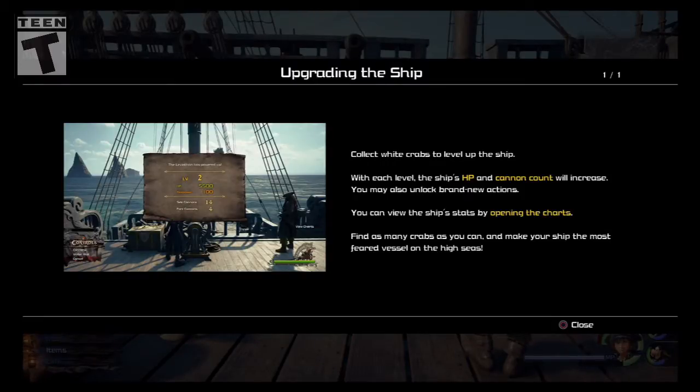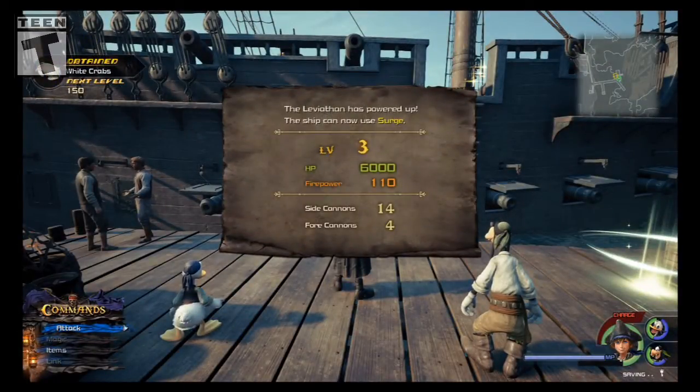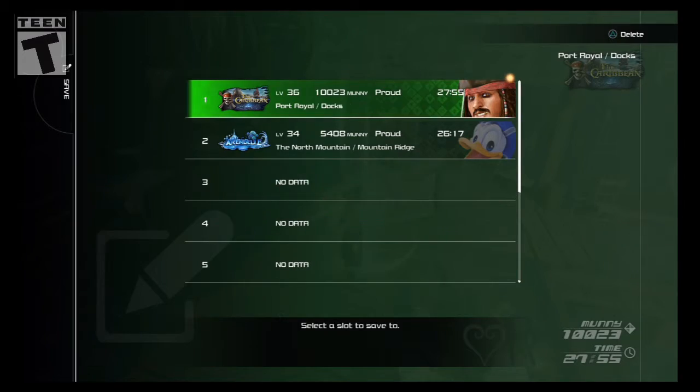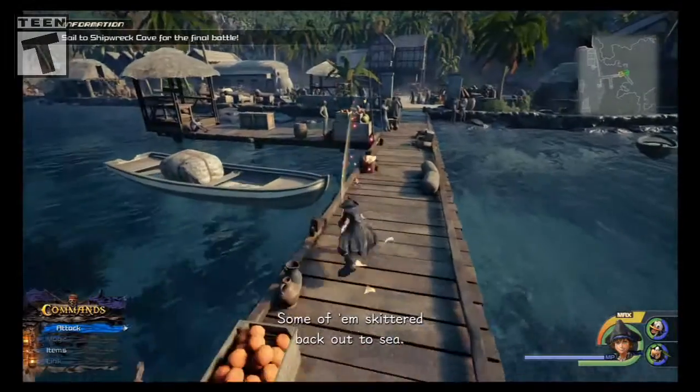Collect crabs to level up the ship. Each level increases HP and cannon count. You may also unlock brand new actions. You can view the ship's stats and open the charts. So you do need the crabs to upgrade it — cool. I leveled up straight to three! Nice. Oh, save point! Alright, so there are still a few more chests I want to get done with Port Royal, so we'll get those real quickly. Probably going to be a two-hour set. Lovely.